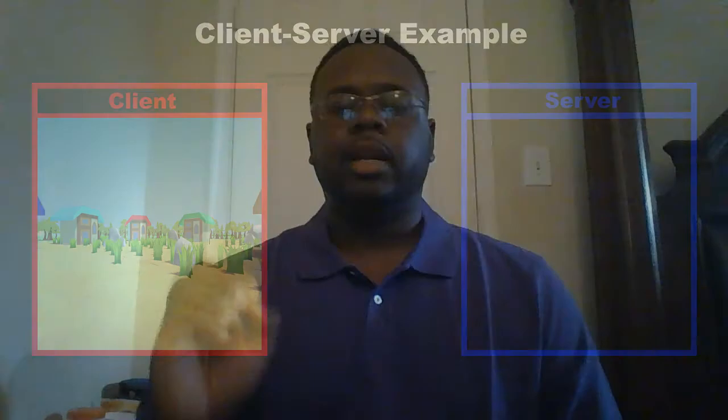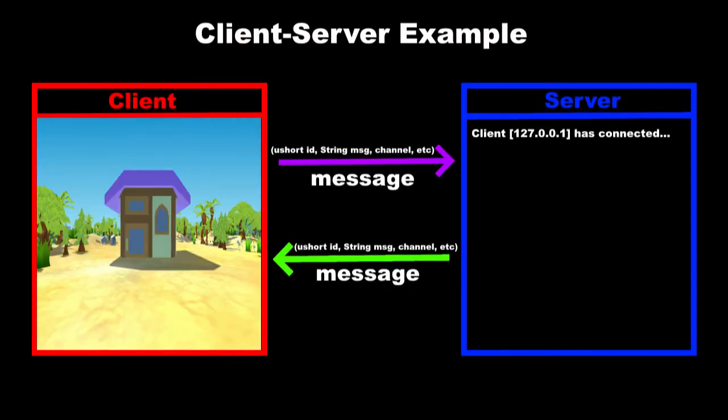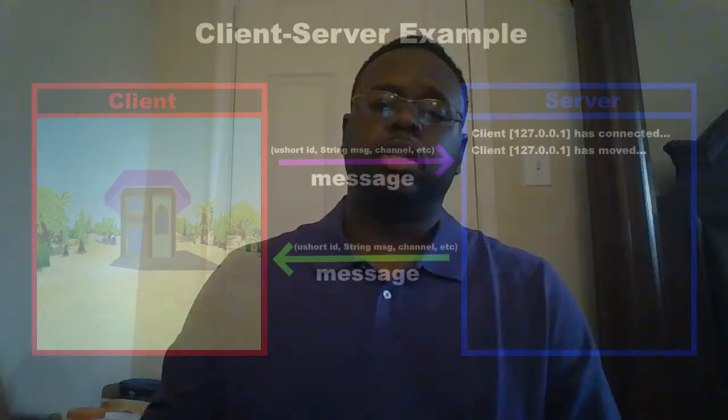Basically, every time you do something on your machine, your machine sends a signal to another machine so it can be validated. There's something called interpolation, where sometimes the game will basically guess where the other player is, and it may or may not be correct. That's the basic idea — it's not perfect, but connecting multiple people in one place and giving them all the exact same yet unique experience at the same time is actually the beauty behind MMORPGs.